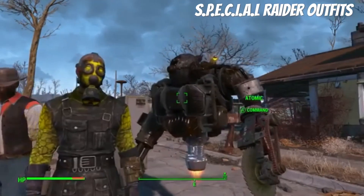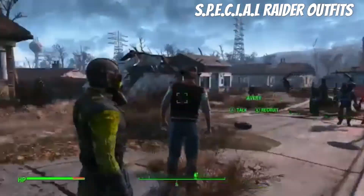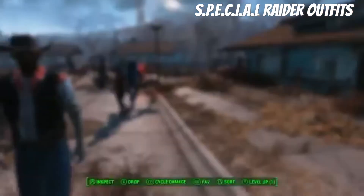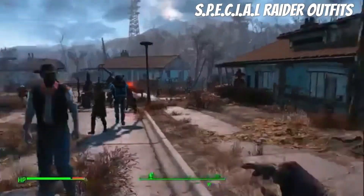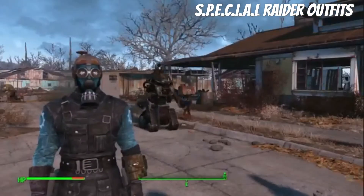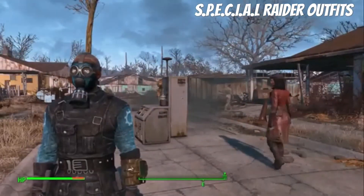The doomsday gas mask is for Endurance — this looks very awesome. I thought the eyes were like little mushroom clouds; that'd be funny if there were little mushroom clouds in the eyes. The Intelligence one is the grease monkey — that one looks cool, it kind of looks like a mechanic or repairman type look.